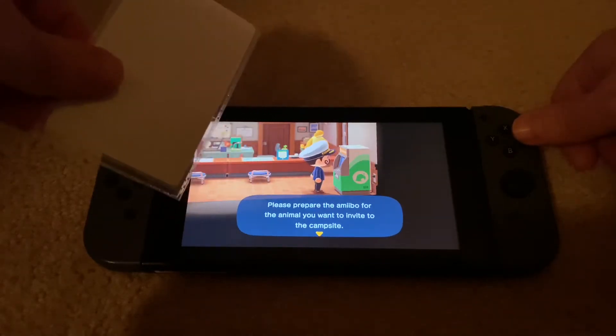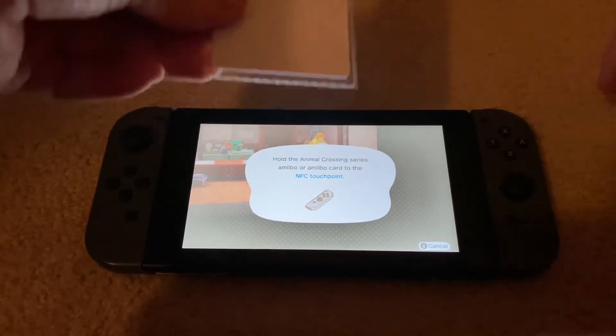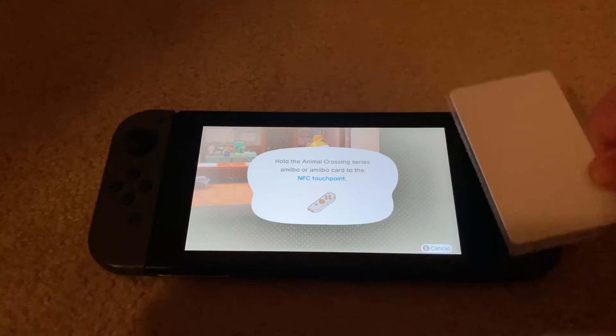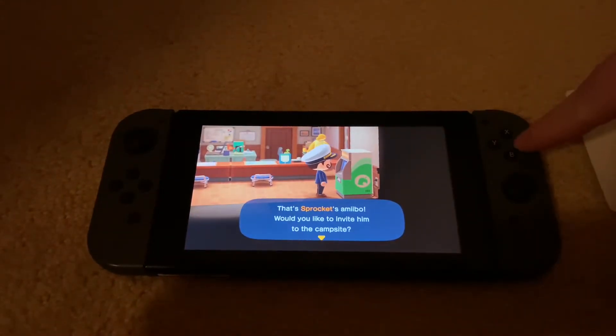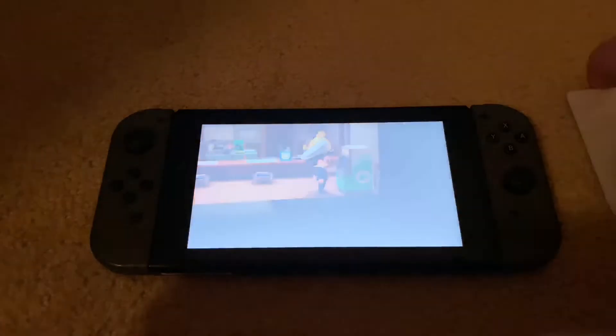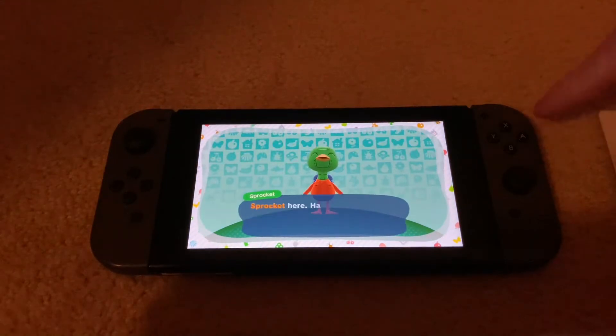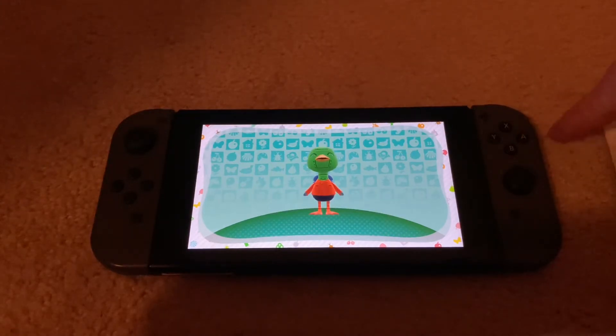This works the same exact way as regular Amiibo cards. The touchpoint is on this controller over this side, so you just take your card and scan it like this. Sprocket — I know he's not the cutest villager some would say, but I like him a lot. He's kind of a robot character, which you don't see often.